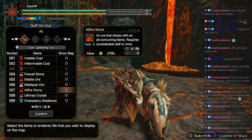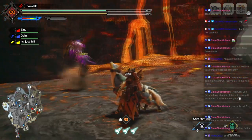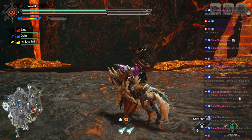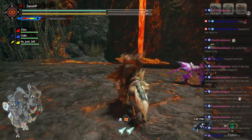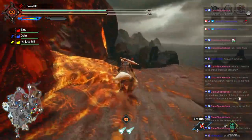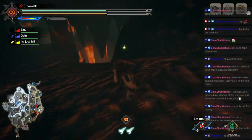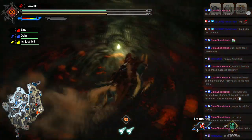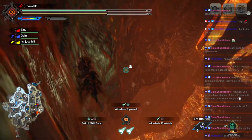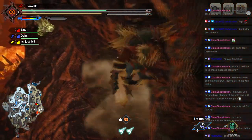So you can just go straight to what you need instead of checking every single mining spot every time. Look at that handy shit! Yeah dude, it helps to read the update notes. I can't read, yeah I know. I just like to shove it in your face. I didn't know about this feature, but now I know — knowing is half the battle, G.I. Joe.